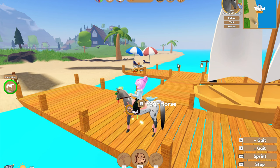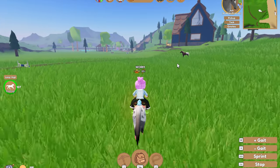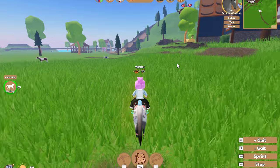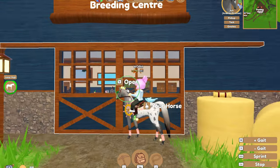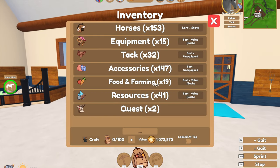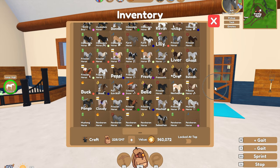Today we are going to be making the perfect racehorse. I tried to do this before but I didn't have any good thoroughbreds, but now I've got some good ones. So I think I'm going to try and breed them to see if I can get an even better racehorse. Obviously it's going to be a thoroughbred because they are the fastest horses in the game.